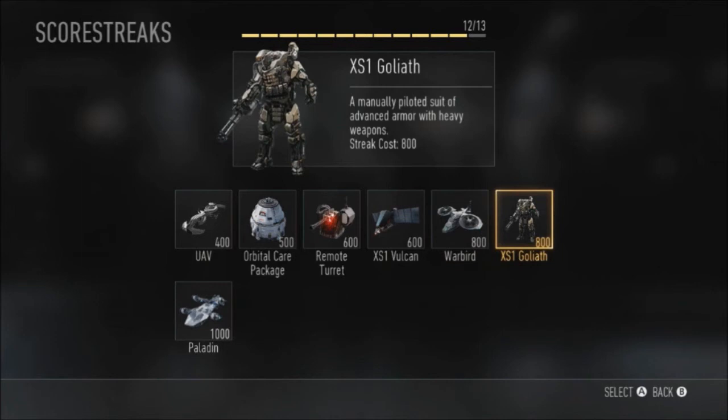The sixth one is called the X-S1 Goliath. It's a manually piloted suit of armour with heavy weapons — in the trailer we saw that big robot with the wrist-mounted chaingun, and this is going to be exactly that. It's going to cost 800 points, and it's kind of like your AGR from Black Ops 2, but this is just going to be a massive robot pilot person, and it's going to be pretty awesome.